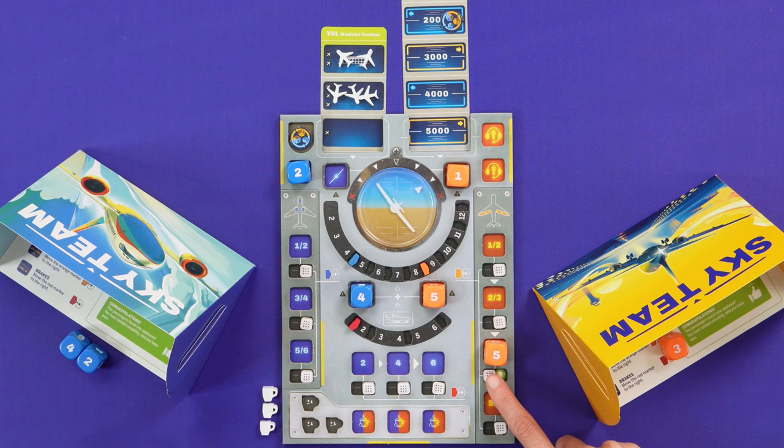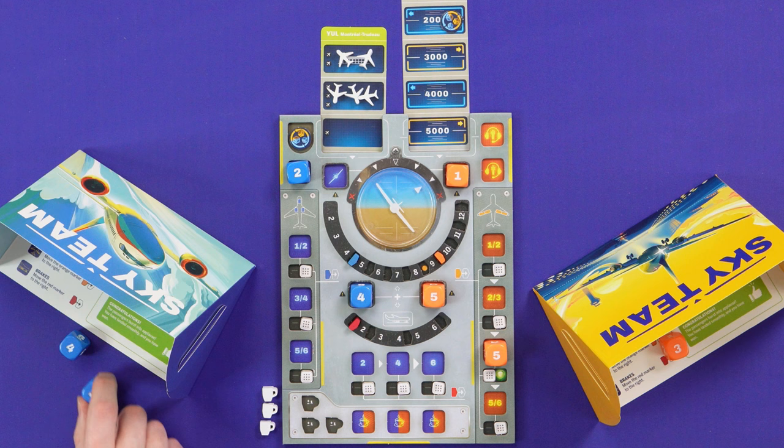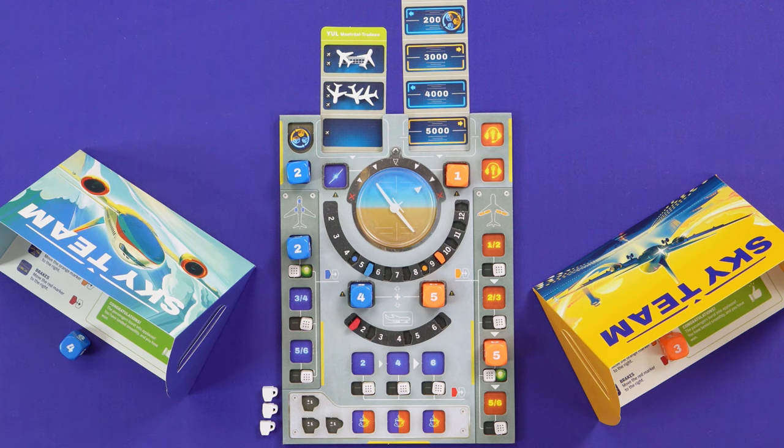I'm going to start working on slowing the speed. I put a die there — that moves this marker, potentially making us slower. We need to activate each of these spaces once per game, and as we do, the markers move so we'd need to roll higher to move faster, meaning we'll go slower. I'll pop a two here and drop the landing gear.